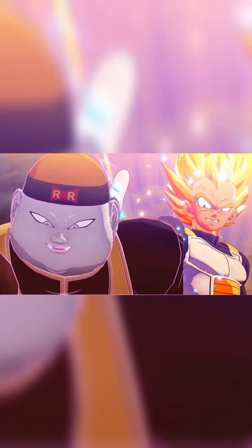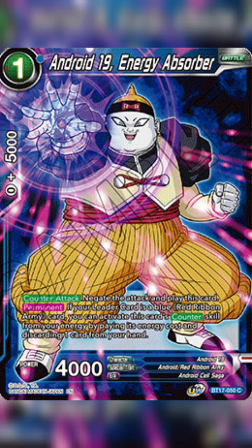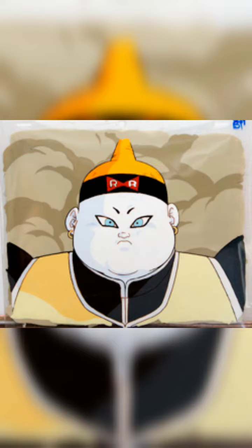Android 19 is a character from the Dragon Ball Z series, and he is one of the villains created by Dr. Gero. Android 19 is designed to be a powerful fighting machine, and he is programmed to kill Goku.